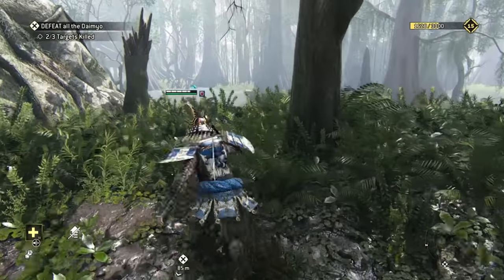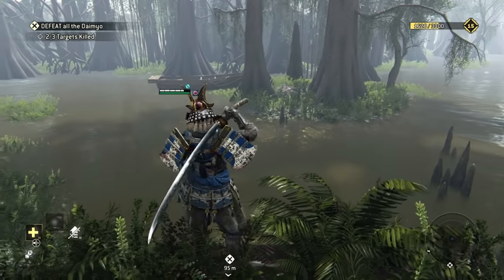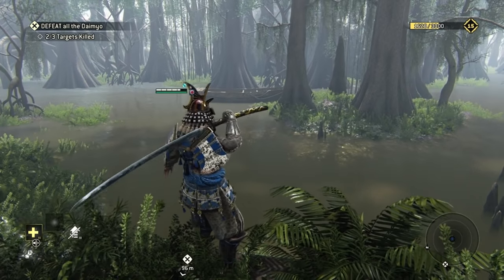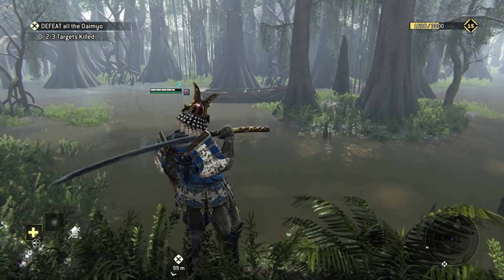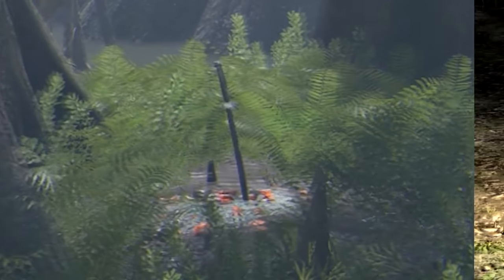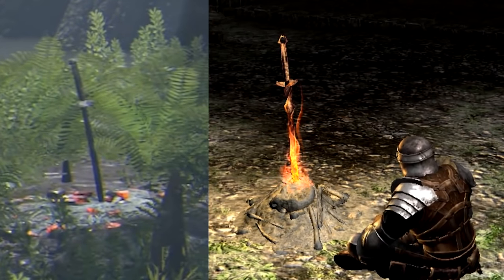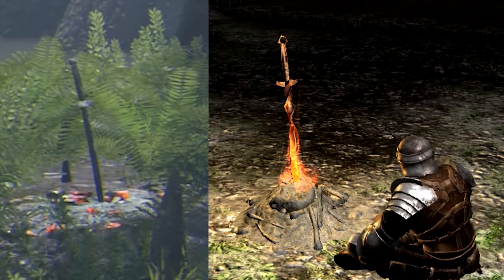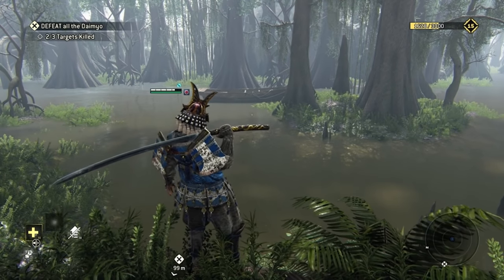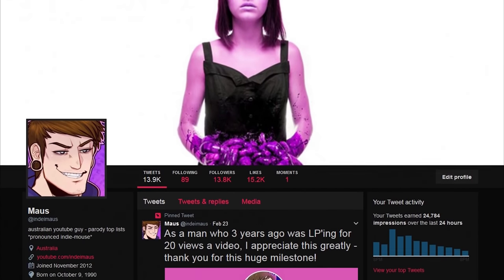And finally, for the last Easter egg — this is my favourite one in the game — it's the Dark Souls one. In the Samurai campaign, in the swamp level, you can look out in the distance and see a bonfire with a sword thrust into it. Whenever I see a Dark Souls Easter egg in a video game it makes me very happy, definitely in For Honor — I was not expecting this one. Props to the developers. I found some cool stuff, some dumb stuff, some really stupid things that don't matter, but I hope you enjoyed the episode. Go follow me on Twitter.